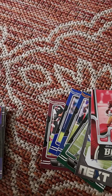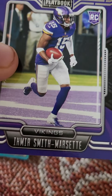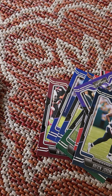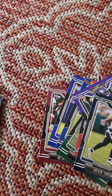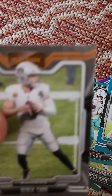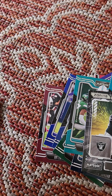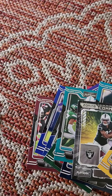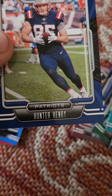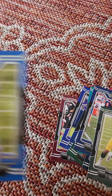I also got Jamar Chase — I may have butchered his name. Apart from the Bucks, I also got Amon-Ra St. Brown, Brevin Jordan, Darren Waller, Devontae Parker from the Dolphins, James Robinson from the Jags, Derek Carr from the Raiders, and I forgot I had that one. I also got Diontae Johnson.